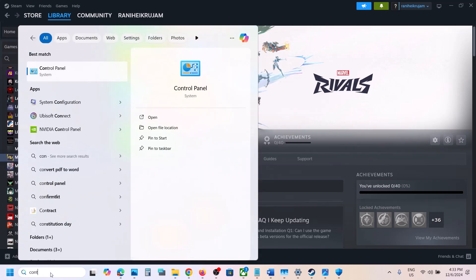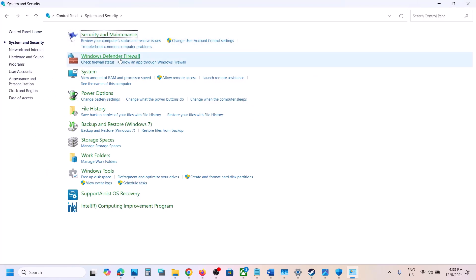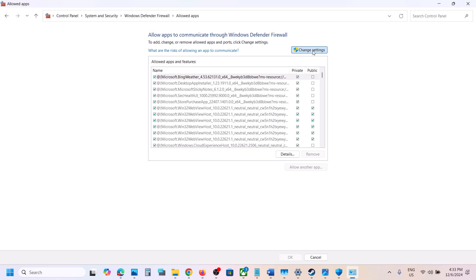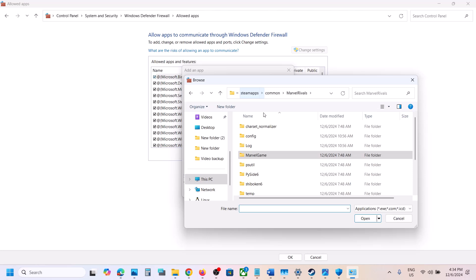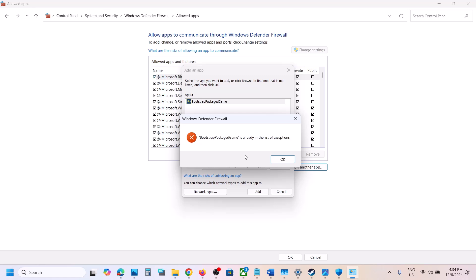Open and type in 'Control Panel' in the Windows search box, then go to System and Security > Windows Defender Firewall. Click on 'Allow an app or feature through Windows Defender Firewall,' click on 'Change Settings' at the top, then click on 'Allow another app.' Click on Browse and go to the game installation folder, wherever the game is installed.